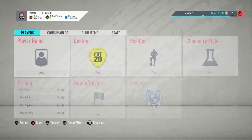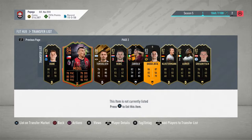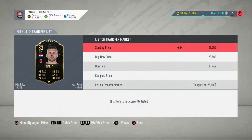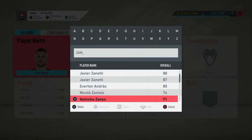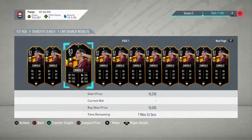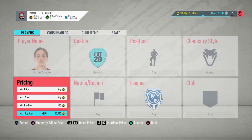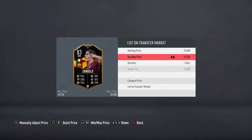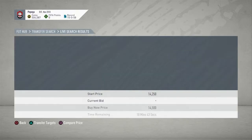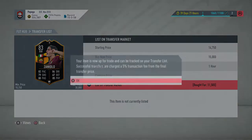Zaniolo is next — the right wing, right mid version of him. So I'll put 18 in to see what's occurring. He's quite cheap actually — is he 15? I don't know what I paid for him, hopefully not much more than 13k. I can get about 14 and a half for him anyway. We'll list this one up on the market at 14,750. And then if we got the other one, we'll list at 15, or 14,500, depending on what I paid. It's the right wing version — we'll go 15. It's a great deal actually to be fair, nice little profit there.